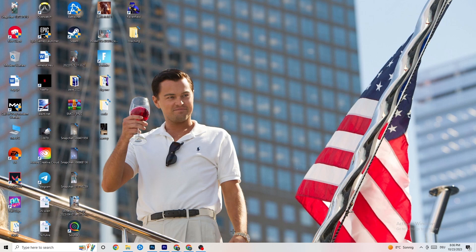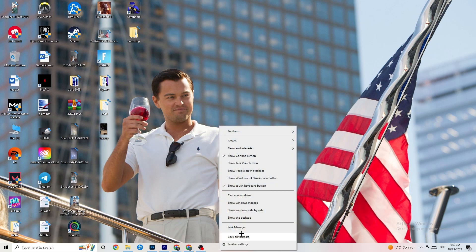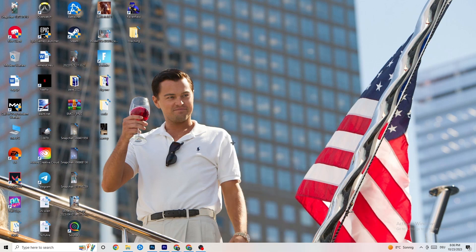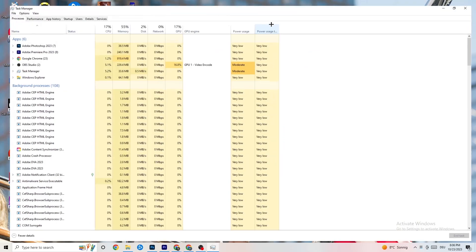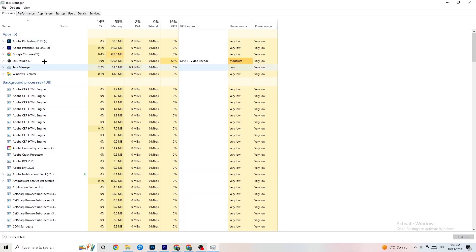The next step: go down to the taskbar, right-click it, and hit 'Task Manager'. Once Task Manager opens, you'll see every program currently running. Go to the 'Processes' tab in the top area and you'll see CPU usage, memory usage, GPU, network, and so on.